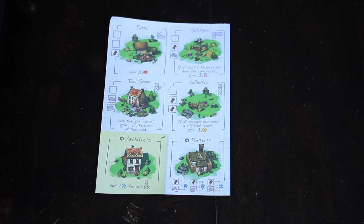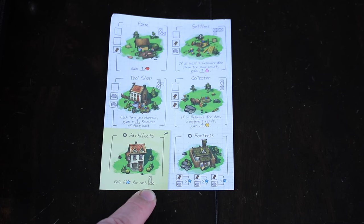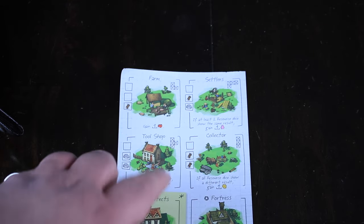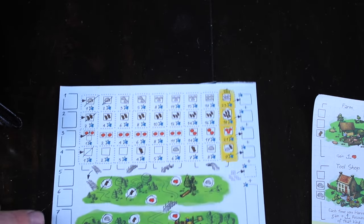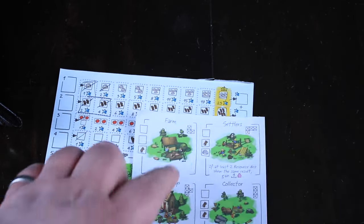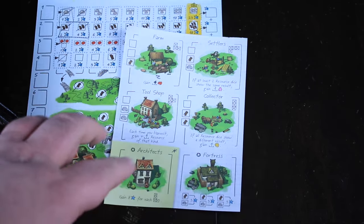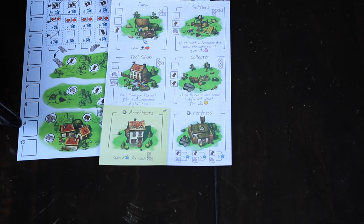If you use the advanced mode, which we recommend, there's also the architect's building. The architect's building allows you to shade in spots on your board in specific shapes — for every spot you shade in that exact L shape, you get eight points. You can also shade in shapes on your board using the dotted spots. If you fill in a shape that matches your farm's symbol, you can upgrade that farm from one to two, making it even more effective and giving you more resources. On the two bottom buildings, you also get more victory points, especially from the architect's building.